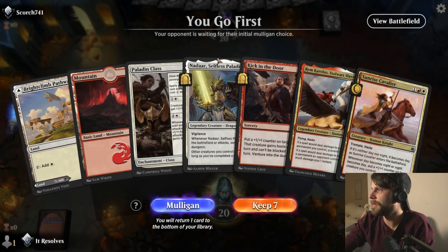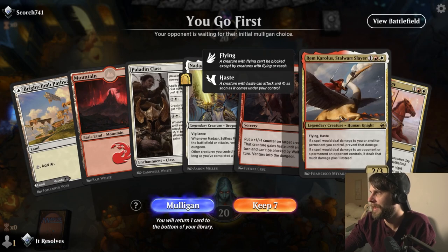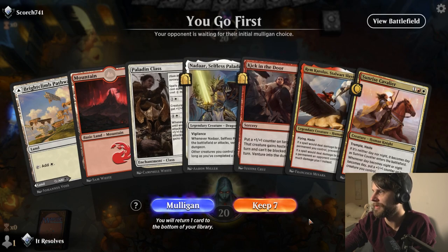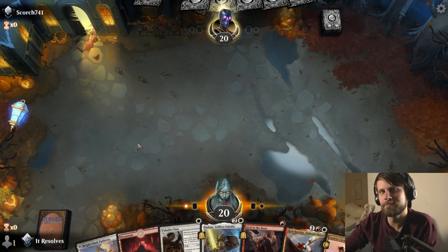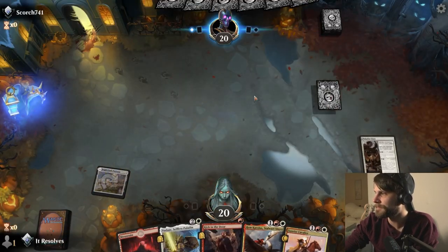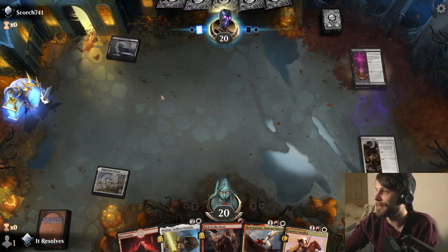Here we are for game number two, and this is a very interesting hand. If we get three mana, we're killing it. If we don't, it's a bit of a bad situation. We're here to risk it, guys. This is not a good keep - I would suggest you should send this back, but we're going to try. We've got a couple turns, and we do have a Paladin Class which is going to help out. We've got some of the best three drops we could ask for, so the hope is that if we just draw any land, we're good to go.